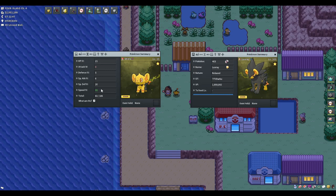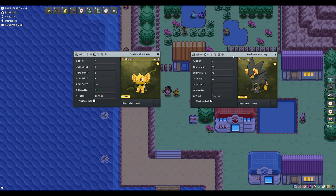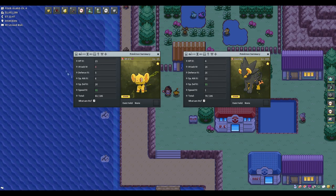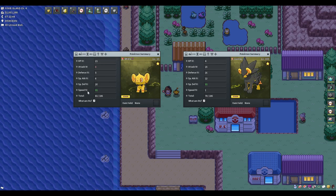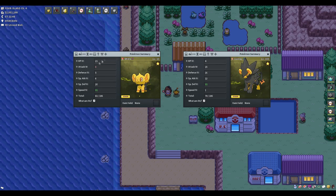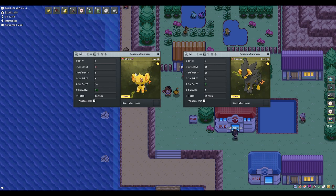31 is the best IV you can get, with 0 being the worst. If you compare a Shinx with 1 speed IV against a Luxray with 31 speed IV — obviously the 31 is going to be much faster. That's how IVs work: they're like the DNA of a Pokemon.